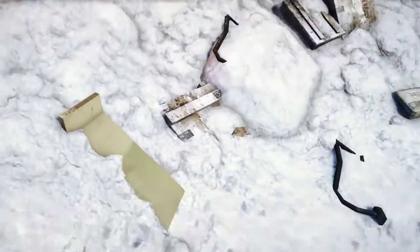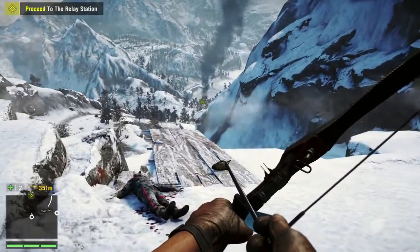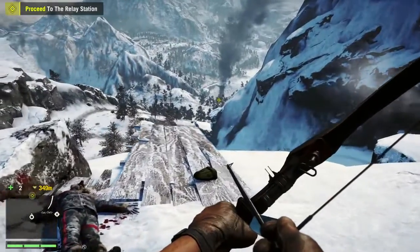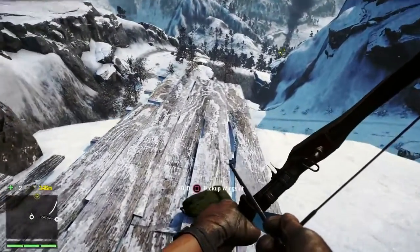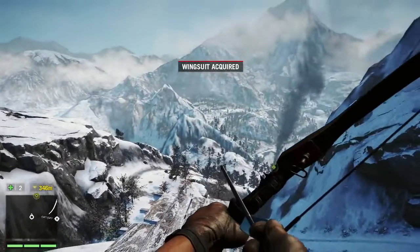So we have just crashed into the Himalayas, and our pilot appears to be kidnapped — possibly while we were unconscious. Right up ahead there, we can see a plume of smoke designating an outpost, like we saw in the main game. So buckle up and let's jump off this cliff.